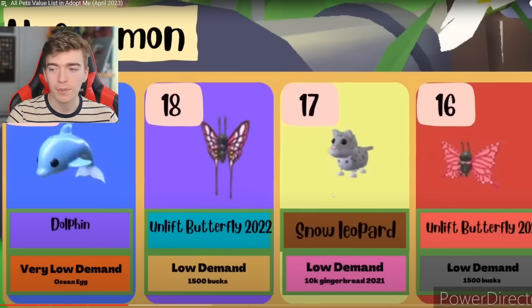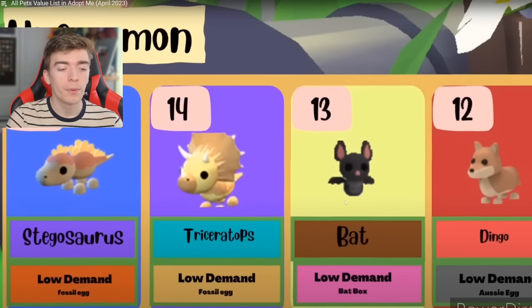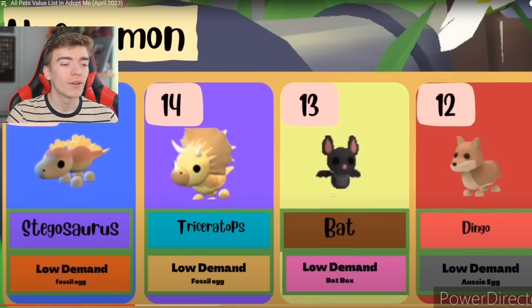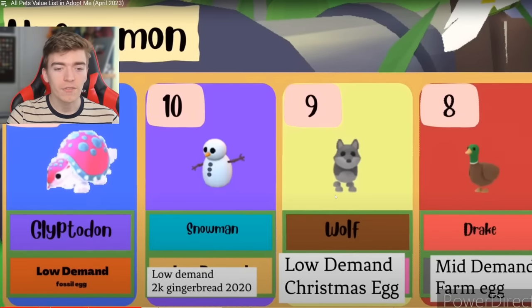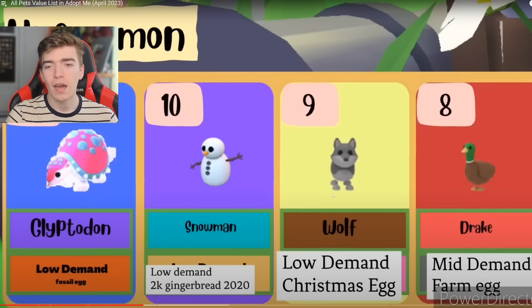The uplift butterfly costs 1,500 bucks for an uncommon. There are actually two butterflies — the uplift butterfly from 2021 and the uplift butterfly from 2022. Does that mean we're getting an uplift butterfly 2023? They like the butterflies because it's actually their logo. Then we got the snow leopard, the stegosaurus — my favorite update, which had like 2 million active players. Then we have a bat and a dingo. I'm from England, not Australia. Then a glyphodon, a snowman costing 2k gingerbread, a wolf from the Christmas egg, and a drake from the farm egg.